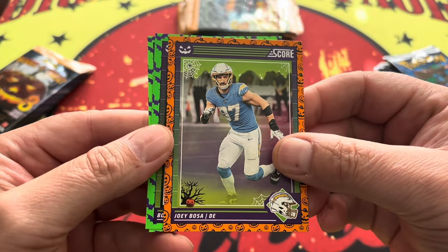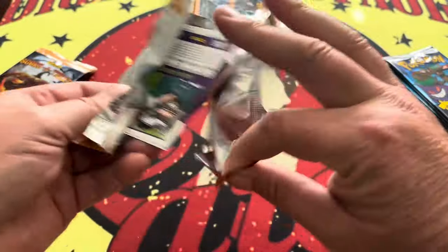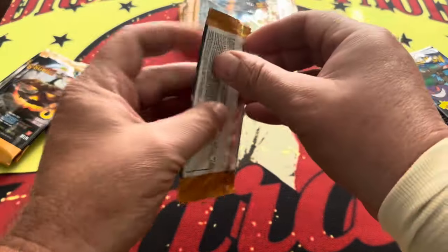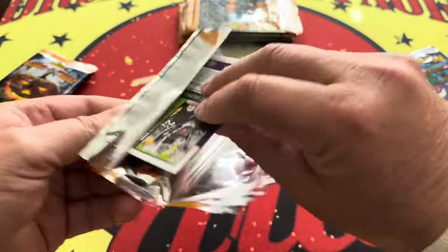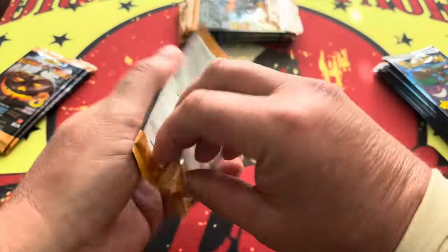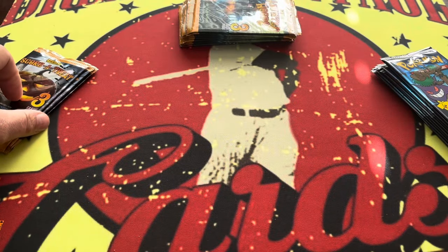On the football side we got Bosa and Bones on the Rising Stars, which is pretty nice, and Tyler. We won't really talk about them too much, we're just gonna rip through them. So it's gonna be a lot of packs to get through in a short amount of time. The main ones we're looking for in these are the candy corn or the black cat, Montana, Jaden Daniels. I had 40 packs in all, I think.